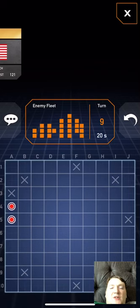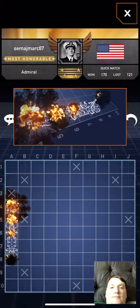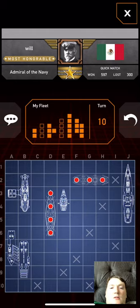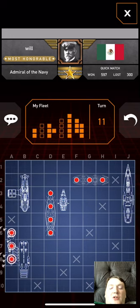What's that flag he has? I obviously got the American flag. The hardest boat to get out of all of these is the patrol boat, which is only two spaces. That's usually the last one that people get.